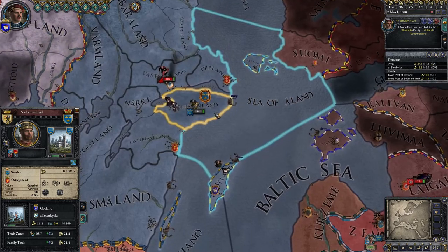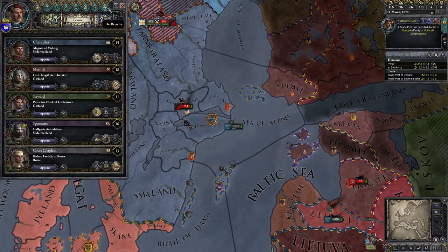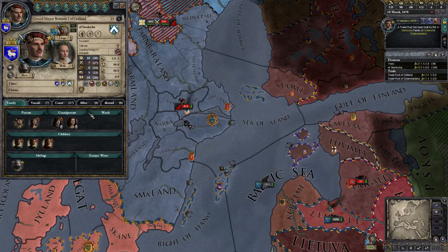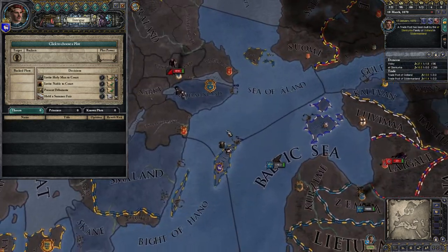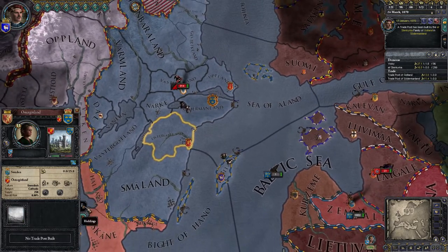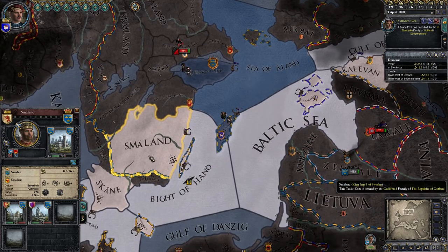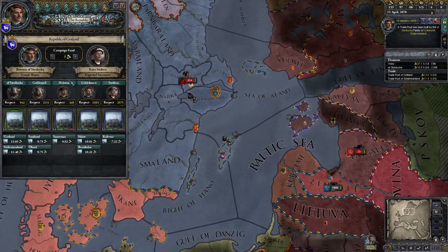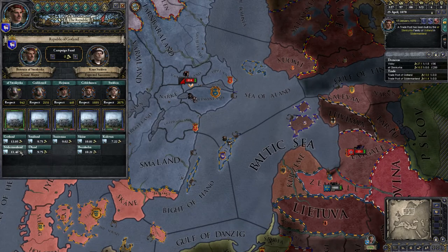This early on, I wish I had higher intrigue. There's no trade posts that we can plot to steal because we don't have anything next to them — it's got to be directly adjacent. So we'll probably expand here next, because it does have a city and it's adjacent to the Guldsmelt family — one of the higher level people. You can also see which ones they have here.